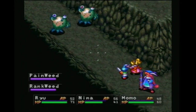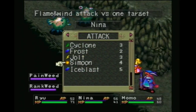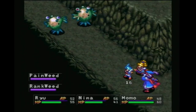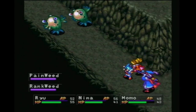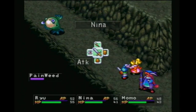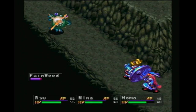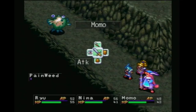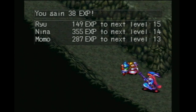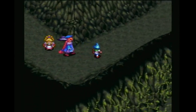Why don't we just leave Momo to deal with the Rank Weed. There we go, and Momo to defend. The enemies here are doing more damage than I remember, but they're not super tough for the most part — just these mutant creatures. We can get some nice zenny while we're here.